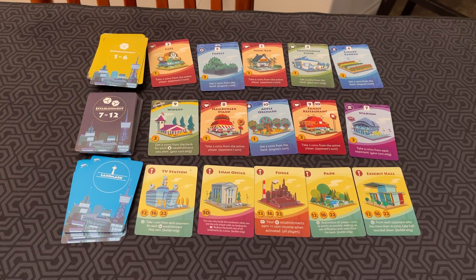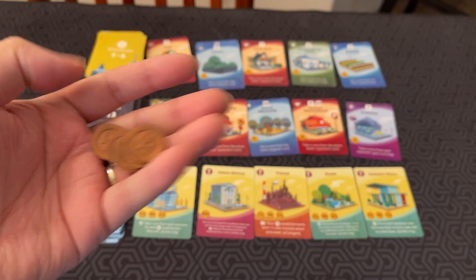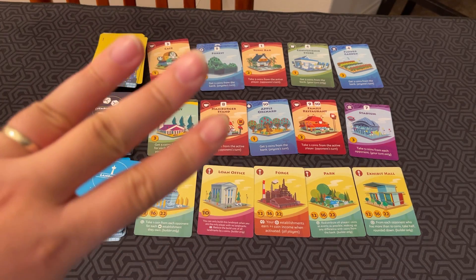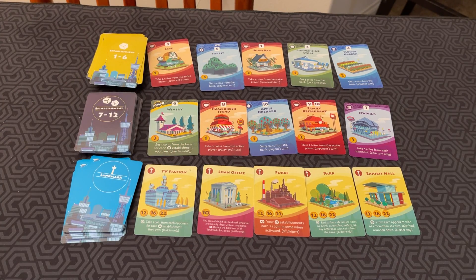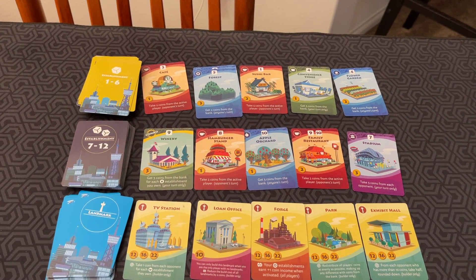In Machi Koro 2, much like the first game, you are trying to get the most money and trying to build these landmarks. At the beginning of the game, each player gets 5 coins, and then you go through initial building rounds, of which there are 3. In clockwise order, each player can, on a round, buy a building.